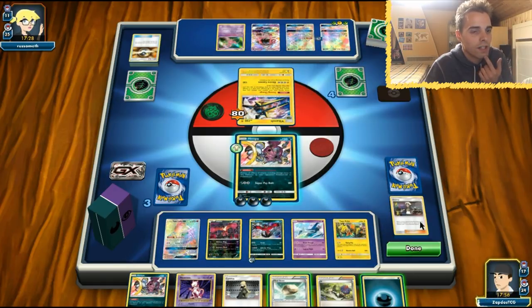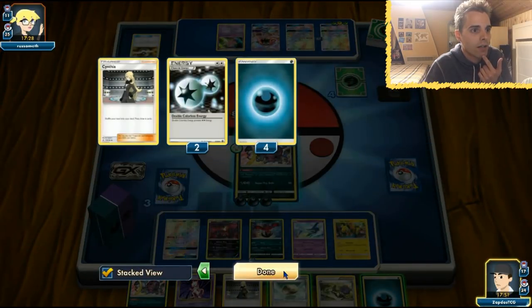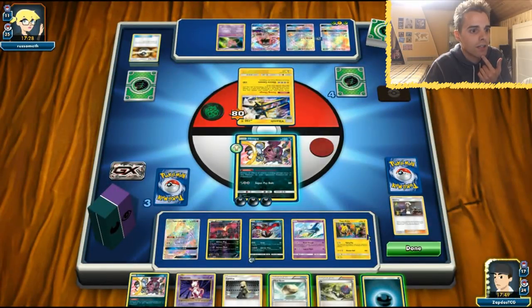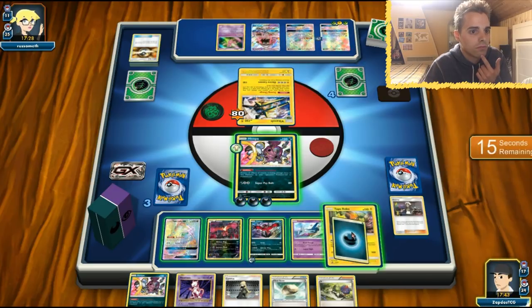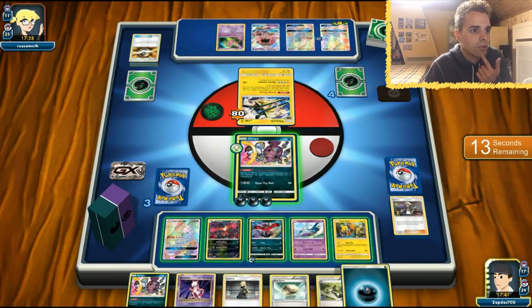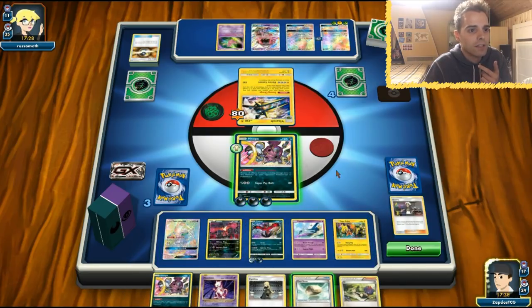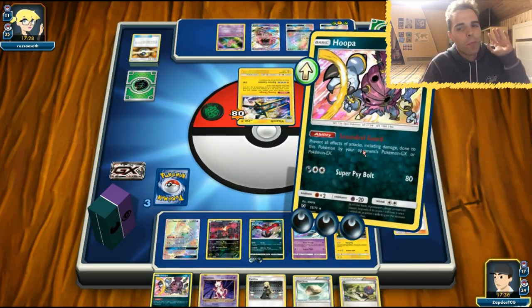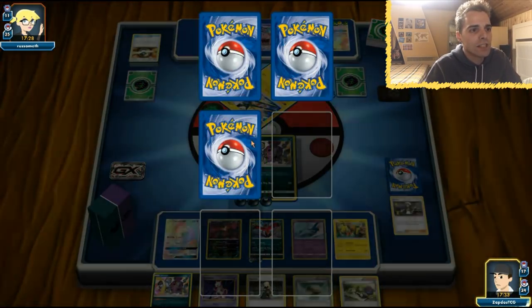We can even give energy to something else if we want to. We still have more energies left in the deck — we still have access to Super Rod. Coco for 20 on everything — good workout. We're just going to set up a little E-Valto here, so let's go with the Super Psyball. No more Vikavolt and she is in top-deck position.